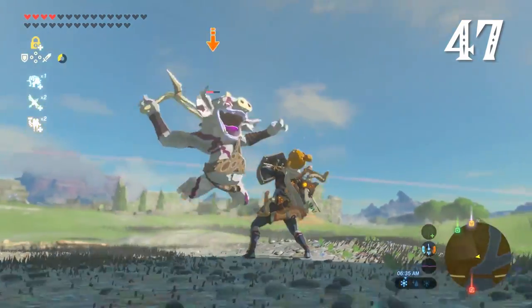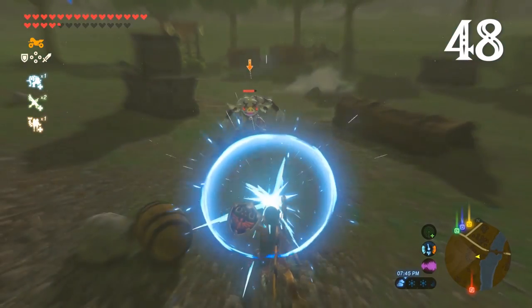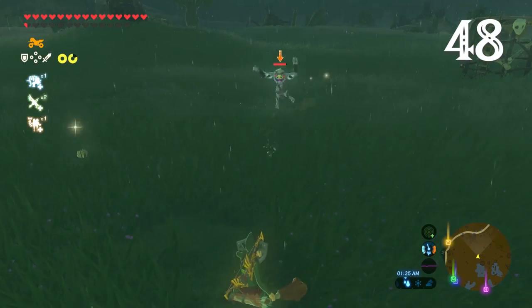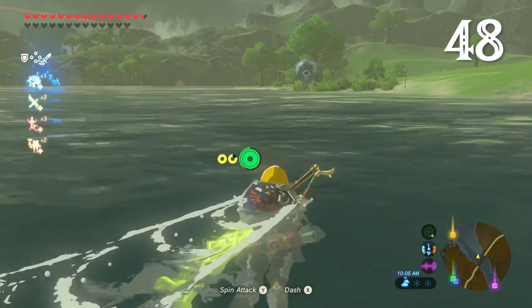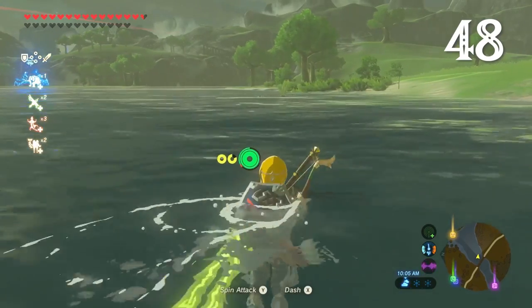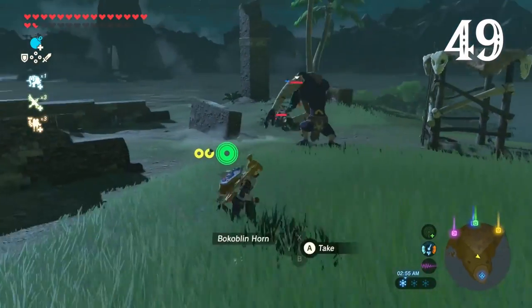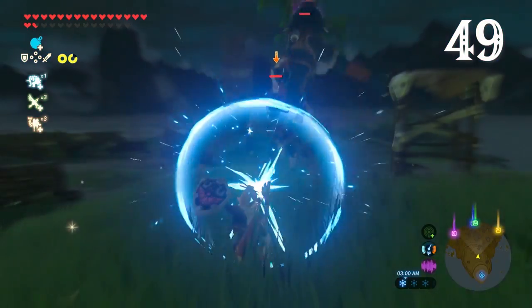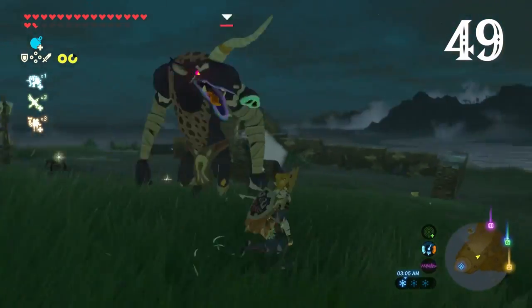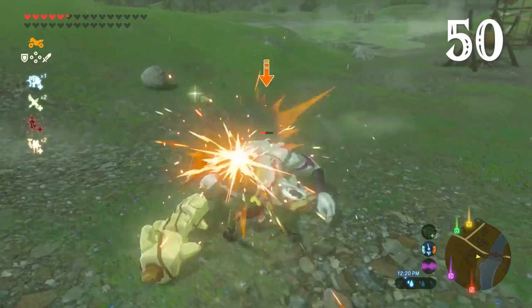Parrying attacks against normal enemies is useful too, either staggering them or disarming them. Link can also knock back projectiles — not just with his shield, but also with a bat, a bow, and with the Zora helm. He can even perfect parry bees! The best of the lot is parrying a literal bokoblin. And if you're wielding a Lynel shield, parrying can also be used to deal damage.